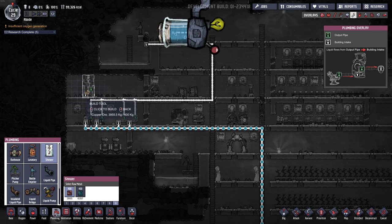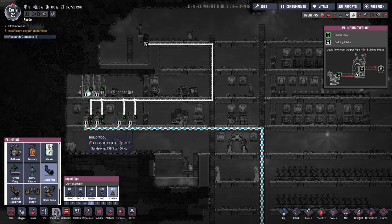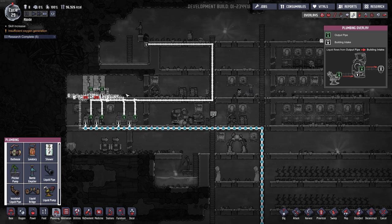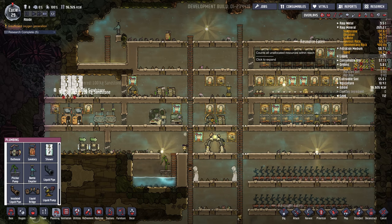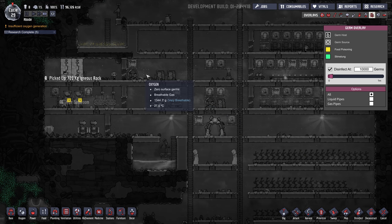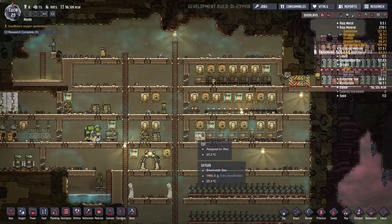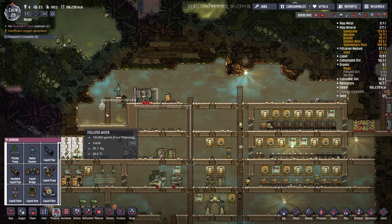Put those right above here. Clean water in, polluted water out. This will probably get our polluted water filling up a bit faster, but that's okay. We do have 56 tons of sand — we could even filter that water. Last time I filtered water it actually cleaned the germs out, but I don't know if that's still the case. So I'm actually going to dump the clean water from this filter right in here.